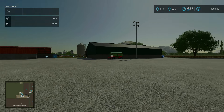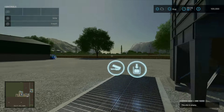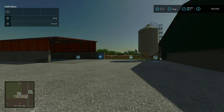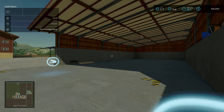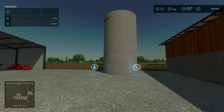We start out here on the main starting farm. Over here we have our main silo and fuel tank. There's a bunch of equipment stored over there. We have a solid fertilizer silo right here, a bale and pallet storage right here, and a liquid fertilizer silo right here.